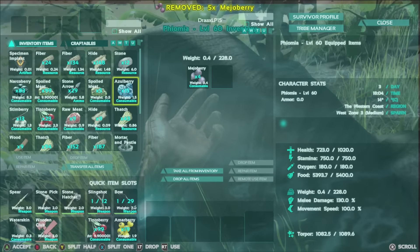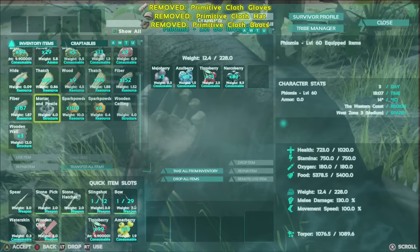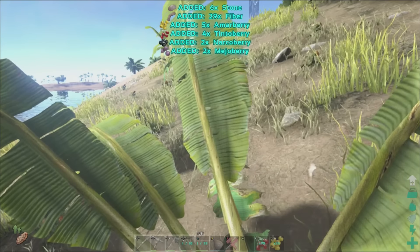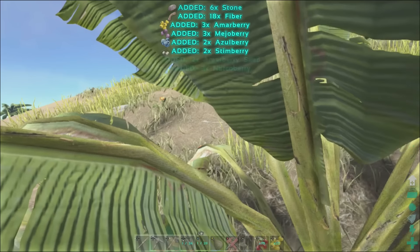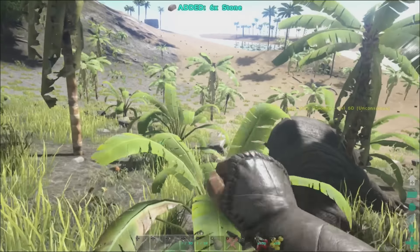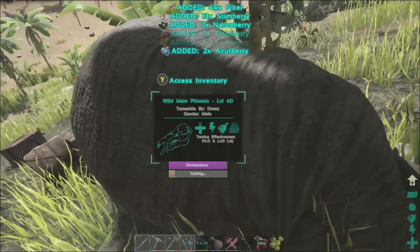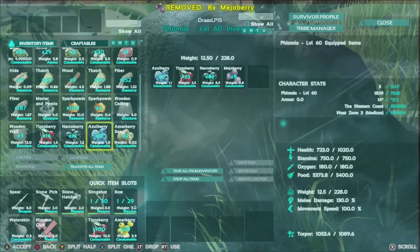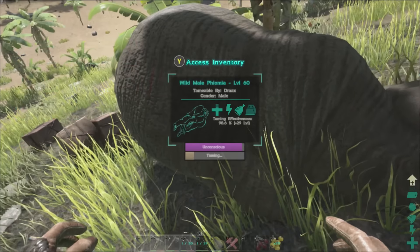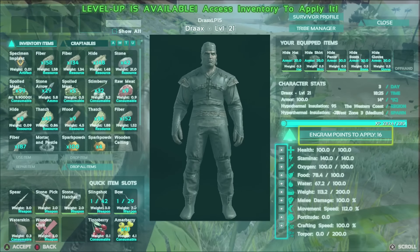Let's go ahead and give him some berries. I might stick around here long enough to get this guy tamed up. Phiomia is gonna be nice because I can actually ride it and they can haul a decent amount. They're not really good for defense — that's where I want to get a trike. Let's put some tintos in there. He's gonna tame up in no time — level 60.